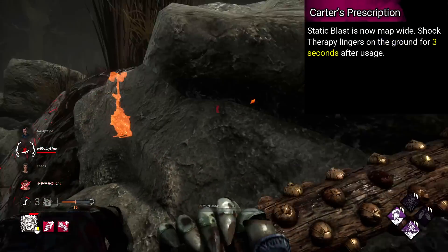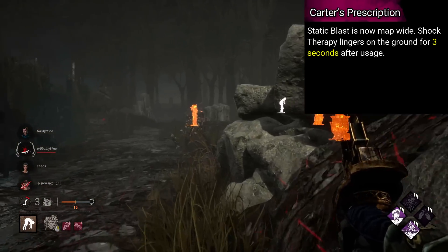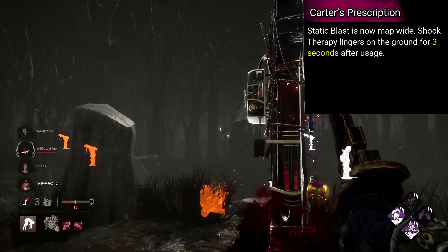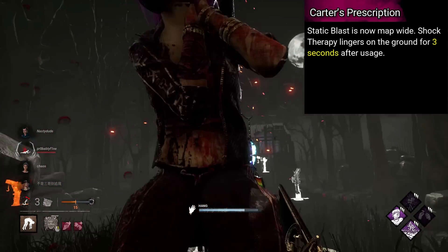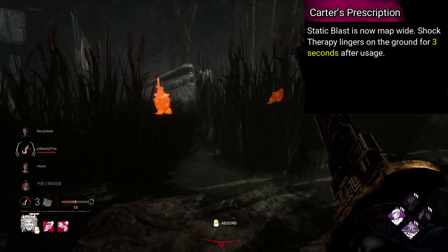Doctor's is named Carter's Prescription. Static Blast is now map-wide. Shock Therapy lingers on the ground for 3 seconds after usage. This one seems strong, but I love the idea of the shock lingering to almost lock down areas.